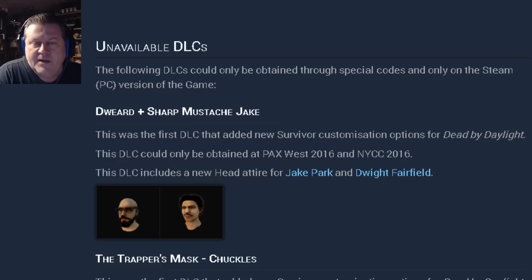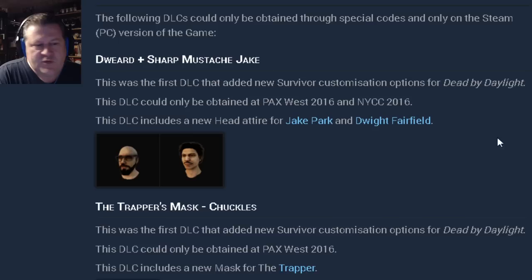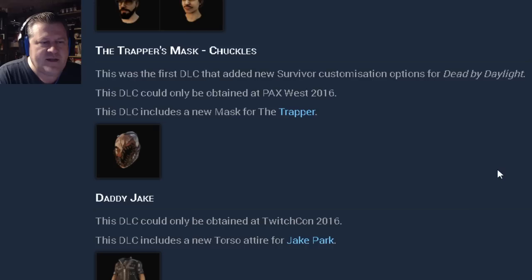So this is all the free stuff you're going to get — well, most of it. There are a couple of things in this wiki section that aren't included in the free package. The following DLCs could only be obtained through special codes and only on Steam PC. Dweird and Sharp Mustache Jake — this was the first DLC adding new survivor customization options, obtainable only at PAX West 2016 and New York Comic Con 2016. You might think you already have these, but this is Dweird — what was given for the anniversary was Dweirder, with more stubble and red glasses. Trapper Mask Chuckles — first DLC adding killer customization, only obtainable at PAX West 2016, with a new mask for the Trapper.